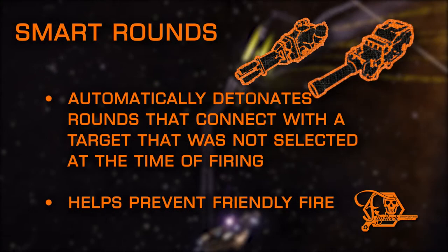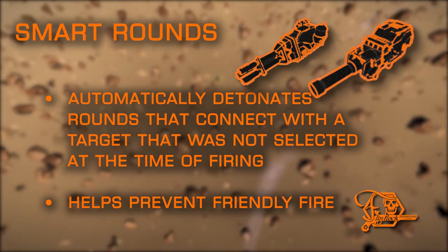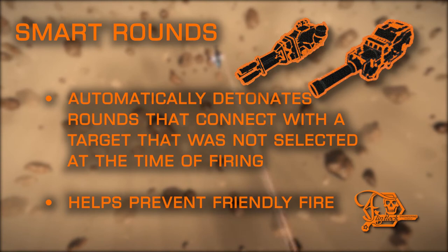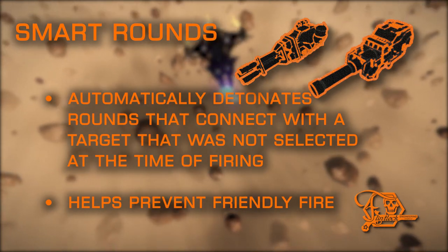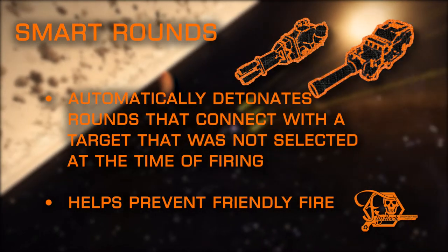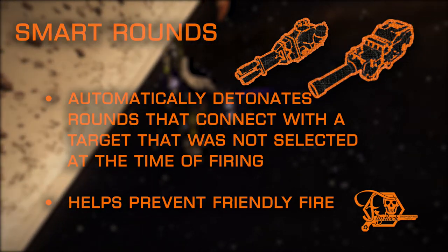Smart Rounds will prevent you from accidentally shooting a ship that you didn't intend to. Only ships that are targeted the moment the round leaves the chamber can be damaged by hardpoints with Smart Rounds. Even if they're hostile, rounds will self-detonate when striking a ship that wasn't targeted when fired. You will be able to see the rounds detonate and hear the sound cue for shots connecting, but no damage will be dealt and no ships will turn hostile. This can be very useful for traders, miners, or explorers fending off hostiles while security arrives, eliminating friendly fire risks. Smart Rounds is not available on frag cannons.